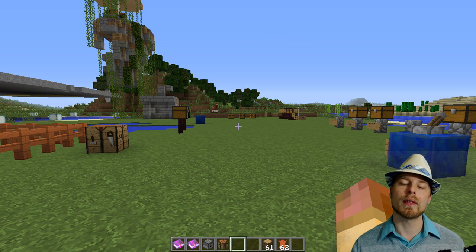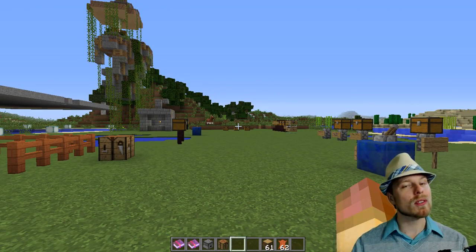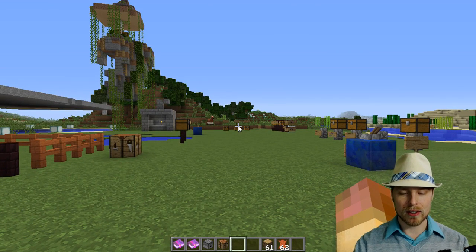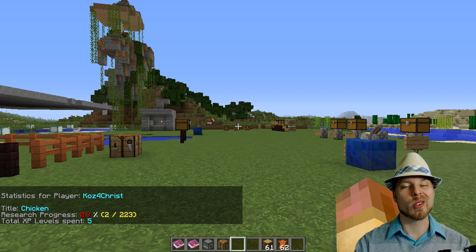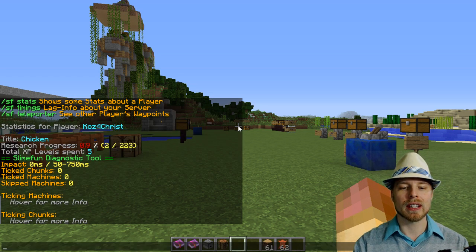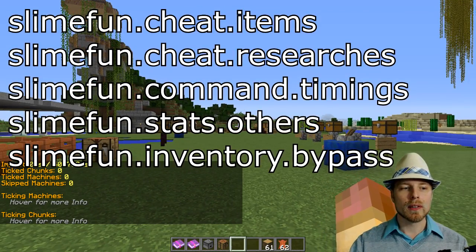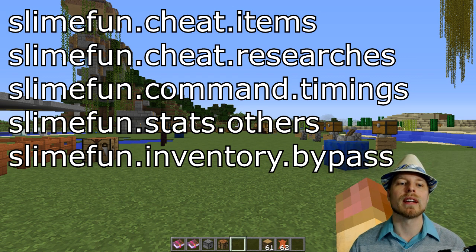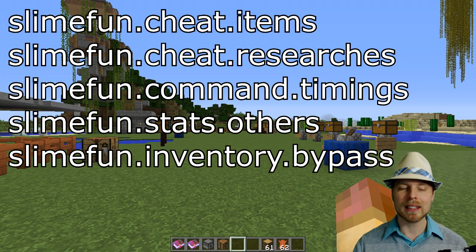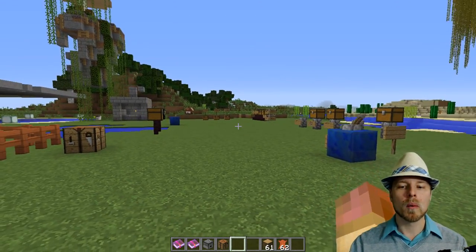You also have SF research, which lets you force the research for certain players. Maybe you want that to go through your buy plugin or a voting plugin where they get a research reward. You can do SF stat to show your progress and all the stuff you've spent. Then you can do SF timings to check the performance information, or use a debug fish for that. Some of the permission nodes are slimefun.cheat.items.research, which gives access to the give and cheat commands as well as the research command, then command.timings, stats.others to look at other players' stats, and inventory bypass which allows you to open any machine — moderators and admins would probably want that.